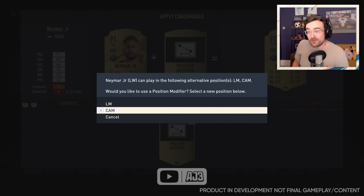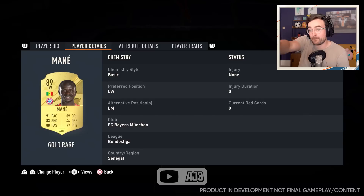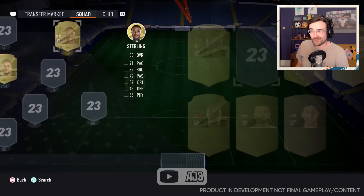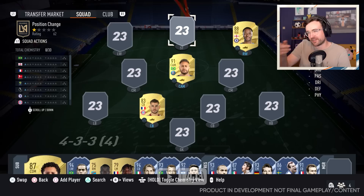At right wing, we are going for a left wing — not the most controversial but exciting for squad building. Mane, for example, can only be played left mid or left wing. However, Raheem Sterling can be played left mid, left wing, or right wing — so we're converting him to right winger. You've got to be careful with position changes though: Sterling can't be a right mid, only a right wing, and that matters depending on your formation.